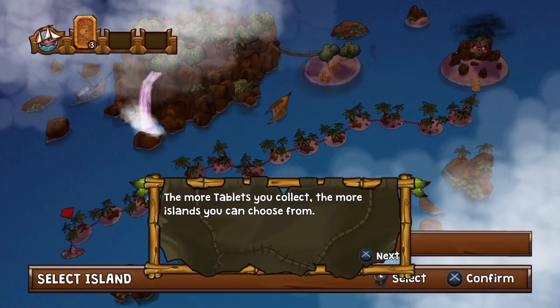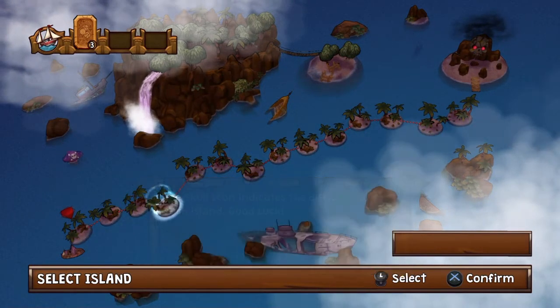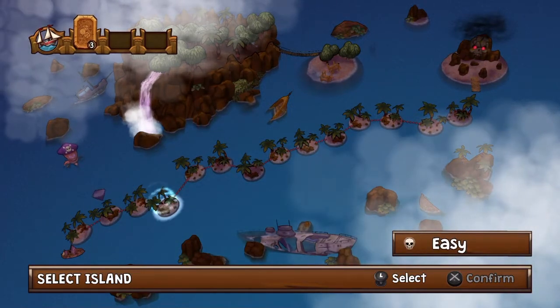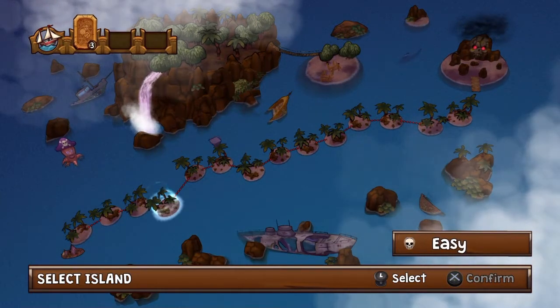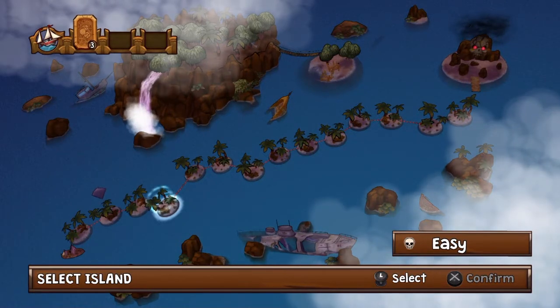Here is the map screen — up in the top left you can see the tablets you've collected. Every time you collect a tablet it's assigned a random number, so in this case the one I collected has a three on it, which means I can move three positions from my current island. That determines how far along the chain you're able to travel.